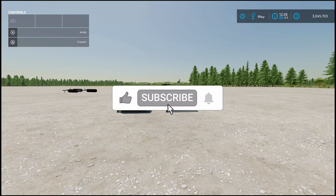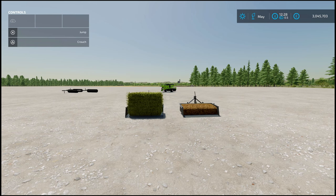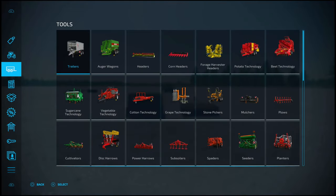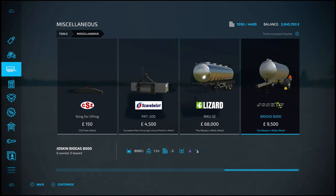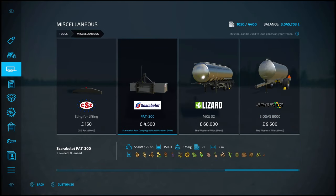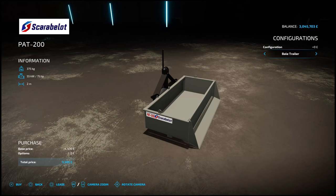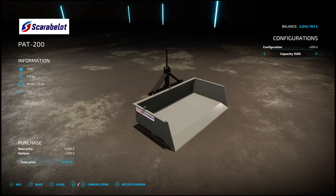This is the Scarablet Rear Dump Agricultural Platform. It is two slots on console, 2.54 megabytes to download. You can find this under Tools and Miscellaneous — go towards the end. I've got two of these here because they come in two different options: as a bale trainer with an option for one small square bale, which is the 180cm square bales.